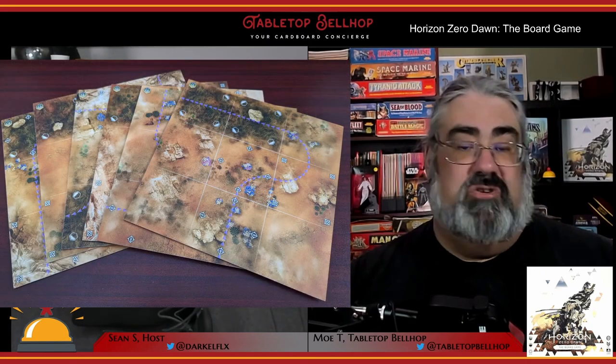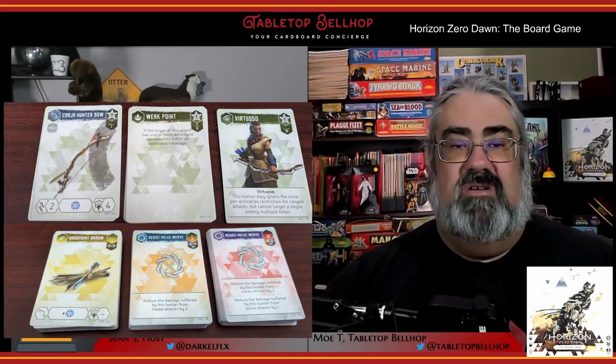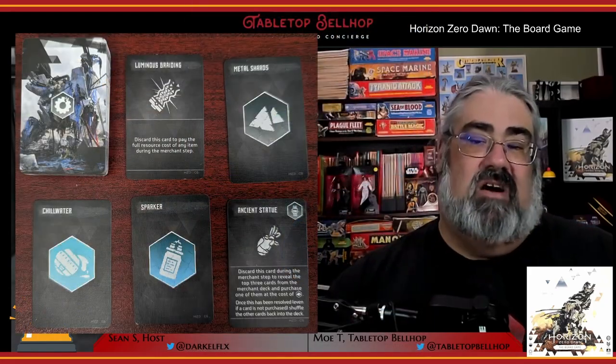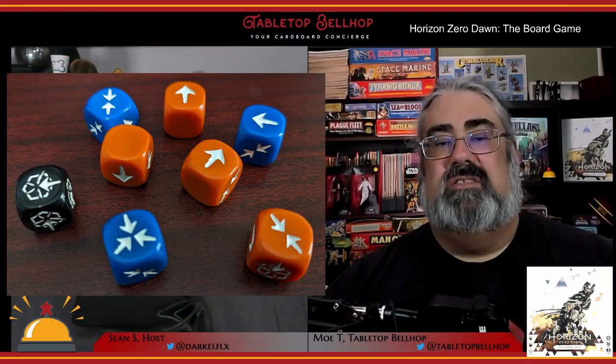For a look at the fantastic miniatures and other stuff you get, check out our Horizon Zero Dawn the board game unboxing video on YouTube. You'll see everything including some really top-notch miniatures, thick double-sided modular boards, a wide variety of counters and tokens, and tons of cards. These cards include a deck for each of the four hunters, large machine information cards, machine behavior cards, merchant decks, a deck of salvage cards, an event deck, and a tracking deck. There's also a rather thick rulebook and eight custom dice, all tucked into a plastic insert.